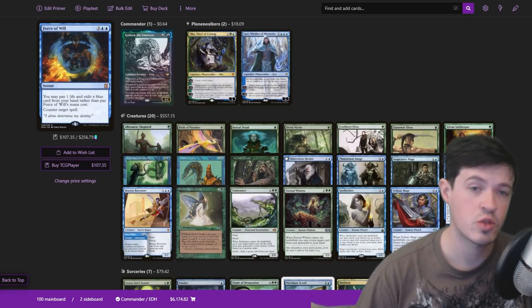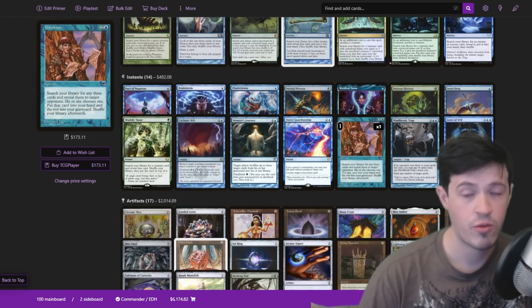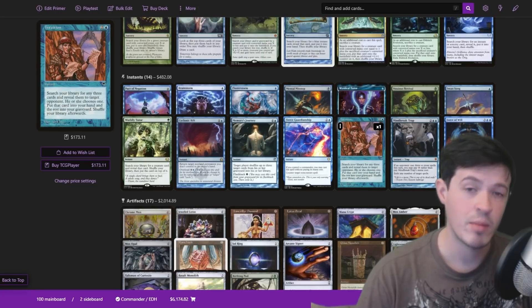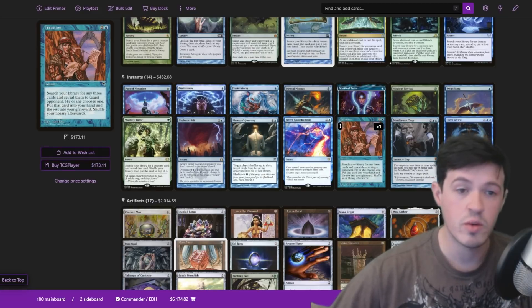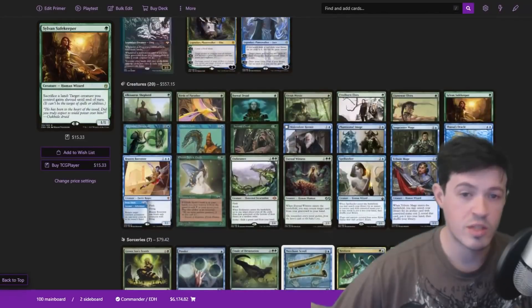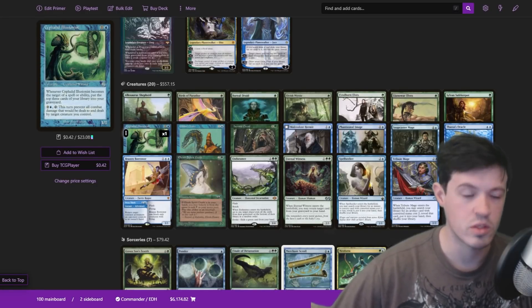One important thing to note is the strength of Intuition in this deck. Because of the way it's worded, Intuition is insane with Grolnok — it puts cards from your library either into your hand or into your graveyard. So if you pick three permanent cards with Intuition with Grolnok on the battlefield, you're basically saying: three mana, I'm going to tutor three cards from my library and be able to cast them. That is insanely strong. A lot of the time with Intuition, you'll be able to assemble the combos we've mentioned — getting Hermit Druid with Lightning Greaves and protection, or Lightning Greaves and Cephalid Illusionist, which I think is usually my default pile because it's the cheapest and has the fewest disruption points.